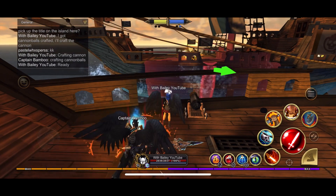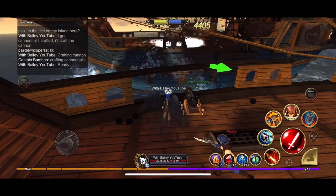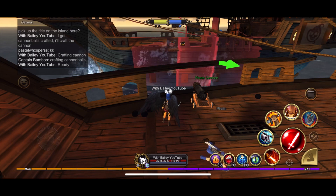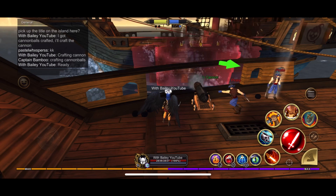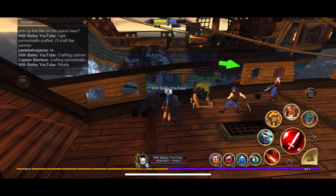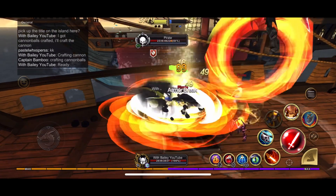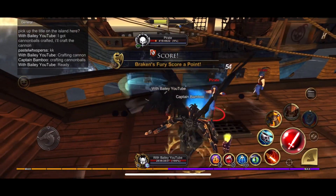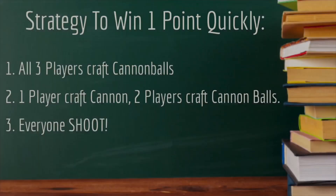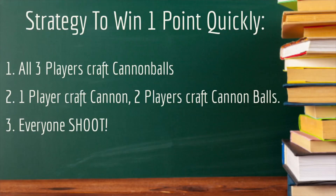Most players have been focusing on using the cannons and cannonballs because they do the most damage. Make sure to communicate with your team and let them know when you're crafting the cannon or cannonballs, and keep the cannons away from the mobs and out of the red zones because they can be destroyed. Usually one player crafts the cannon while the other two craft the cannonballs. One strategy that works well is to have all three players craft cannonballs first, then have one player craft a cannon while the other two continue crafting cannonballs — you can then all shoot and it will do enough damage to earn one point quickly.